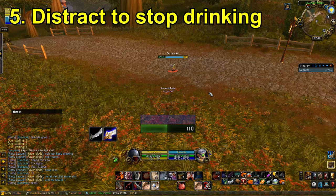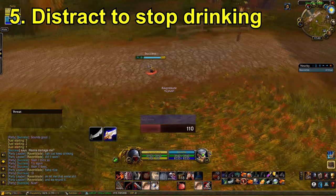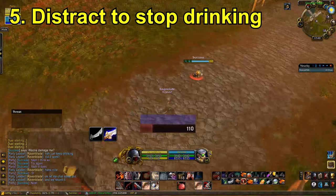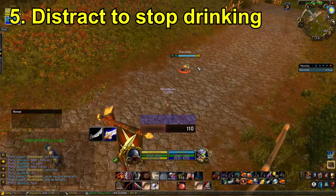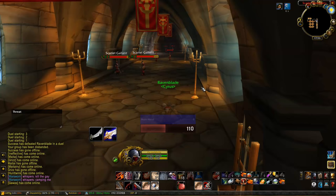The next trick is a Distract trick which effectively stops people from drinking if you use Distract in the correct way. This tip is courtesy of Big Dog — I'll link his channel in the description. I can see this mage is drinking, and all I'm going to do is use Distract behind him. I also have a Distract macro — it says slash use at cursor Distract — which means you don't need the green targeting circle to appear; you can just press it and it fires automatically. If I pop Distract behind him, it's going to force him to turn around and stand up, which basically stops him from drinking. It's literally as straightforward as that.